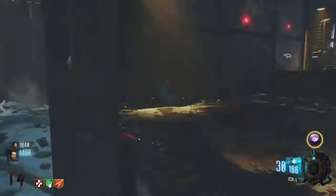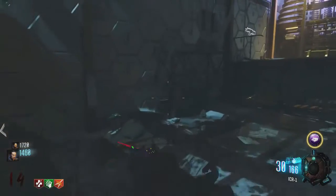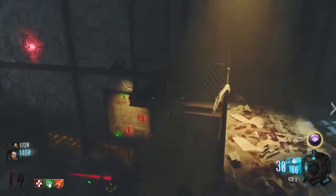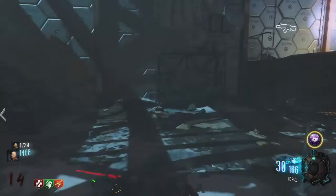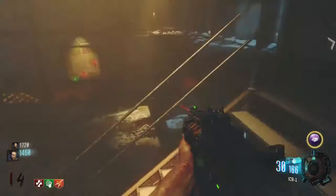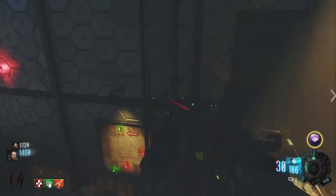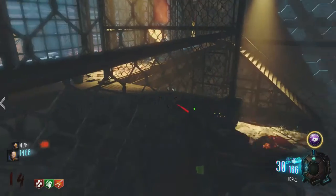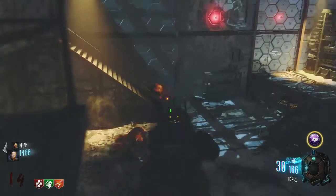I'll show you here again one more time just so you can see. You go to the catwalk, you run up the stairs, you look at the corner, you jump. I didn't make it that time because you can get blocked by that barrier right there. But if it takes a couple tries, you just jump, land right there, and sit in this corner.